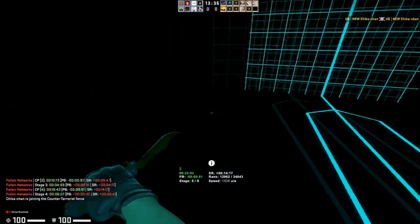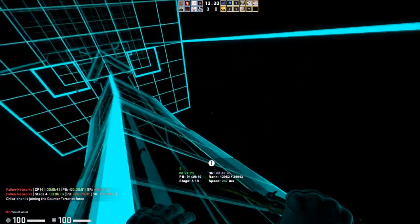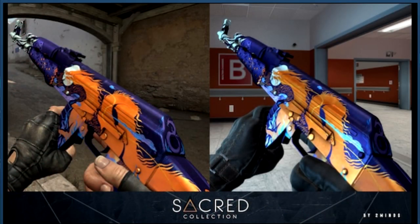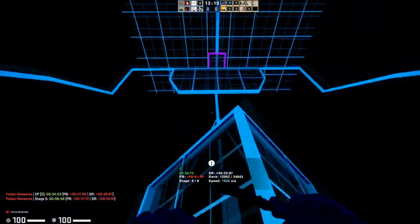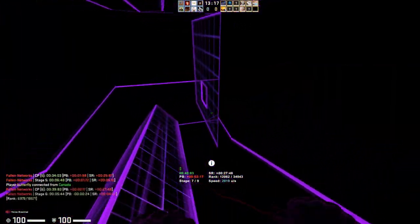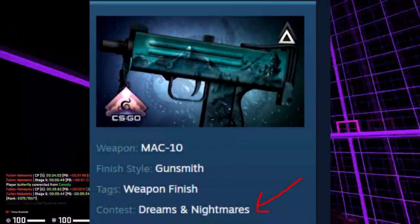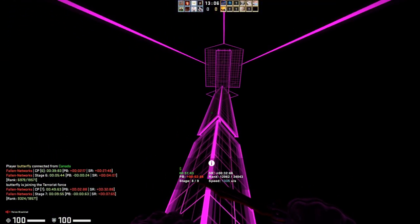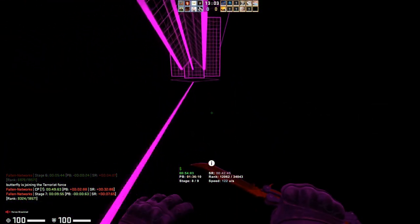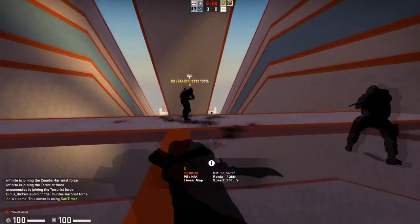Out of all the skins we looked at, the only one I think has the same potential as something like the Desert Eagle Printstream to go up in price after release is probably the AK-47 True King. It's unique enough and cool enough that it could appreciate like the Printstream did, so if it gets added I'd definitely recommend looking into getting it early. To find these skins yourself, go to the CSGO Workshop, click Items, find a Dreams and Nightmares submission, and click the button to see all related contest submissions. The case release will probably happen within the next two months.